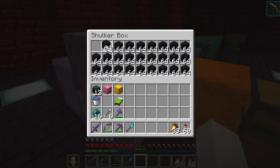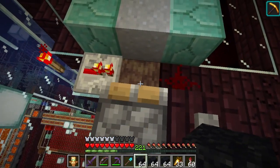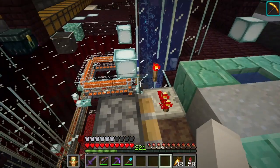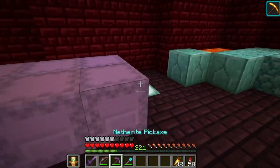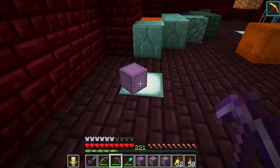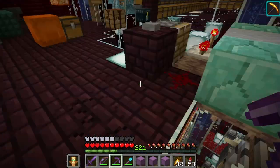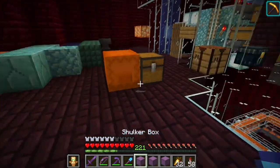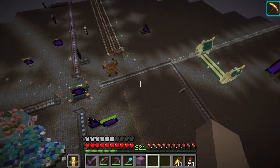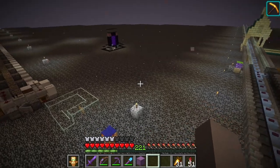Now we just fill up our inventory with black concrete powder. We've converted all of our stuff to actual concrete and filled it back up with mud - it's turning into clay really fast, I didn't realize how fast that process was. Now we can actually get on our way - let's take the piston bolt for funsies.